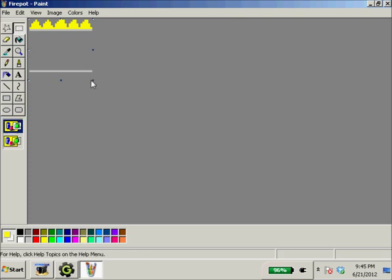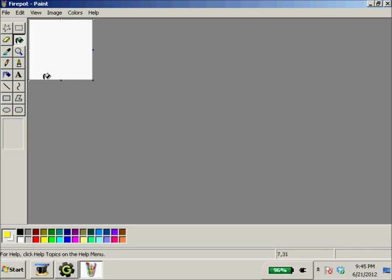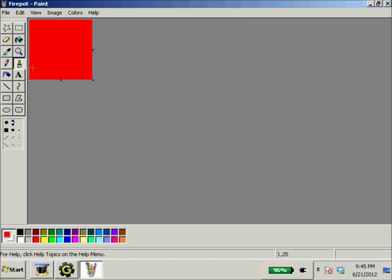Select all, get rid of it — blank sprite. Then we're just going to draw this; it's going to be a fireball if you didn't notice.